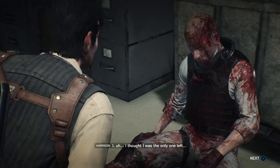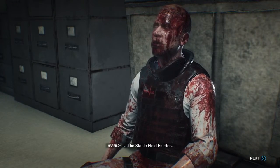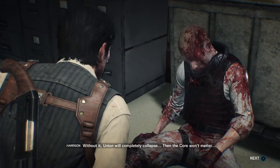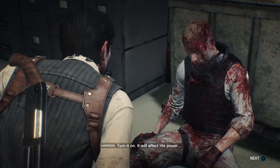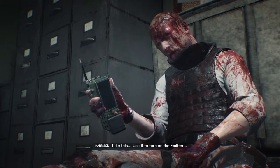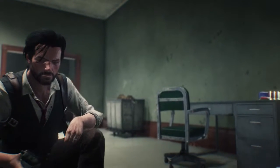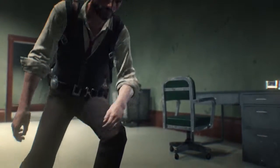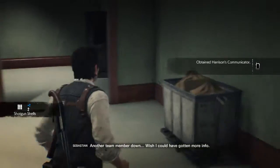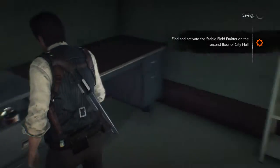'I thought I was the only one left.' 'I'm looking through the corner — where is she? Is she here?' 'Sucking a stable field to miss her — emitter?' 'Forget about that. You must turn on the emitter — without it, unions will completely collapse.' 'Then turn it on.' 'It's power.' 'Take this.' 'Easy to turn on the emitter.' Okay guys, that's finding Harrison in city hall. And I'm going to end the video before we turn on the stable field emitter in city hall.